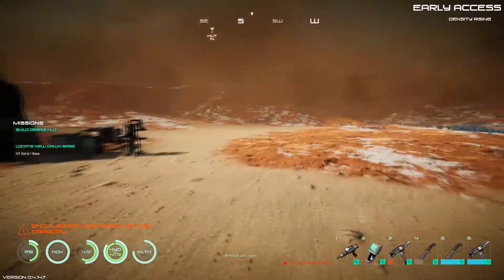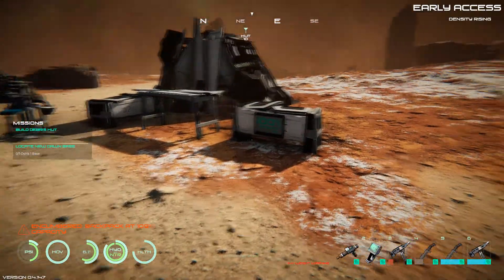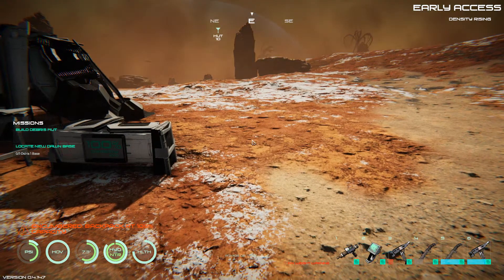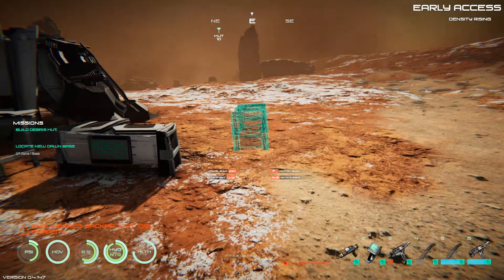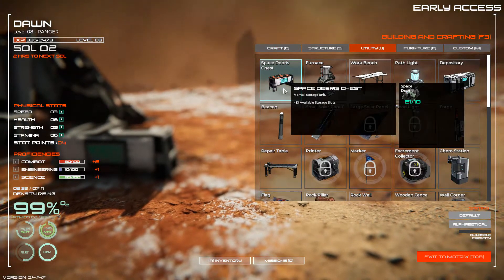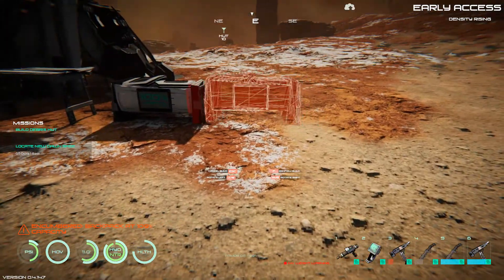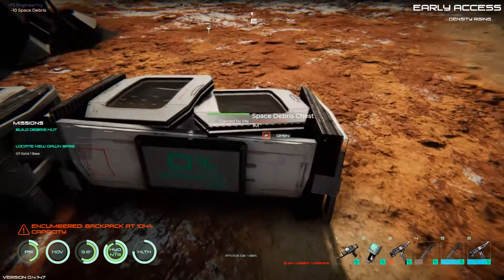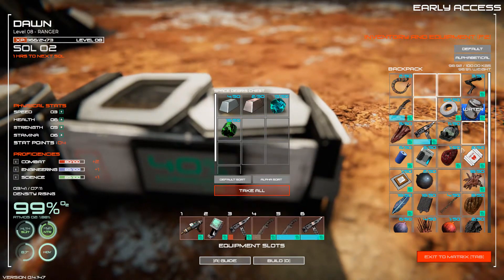Let's go ahead and build another chest. I'd like to be able to build a bigger one but that's going to take more resources than we have right now. Let's go to utility and build another one — it costs 10, so we're only going to be able to build one more of these. All right, it's built. Now let's put in a few things we probably don't need to be carrying, things that weigh quite a lot.